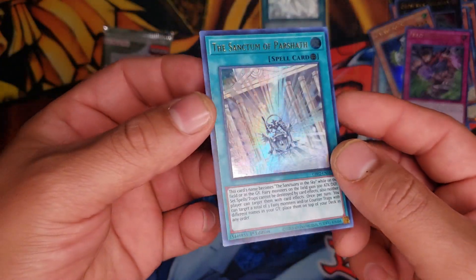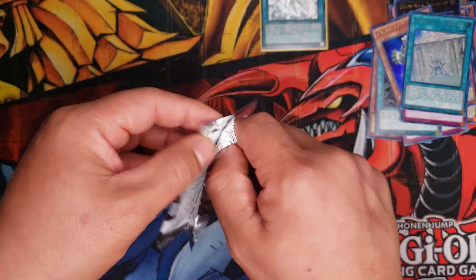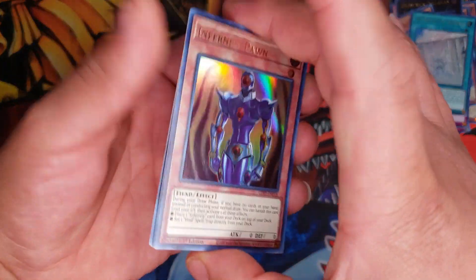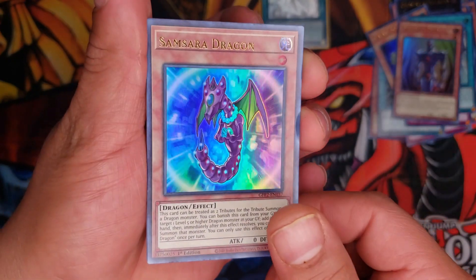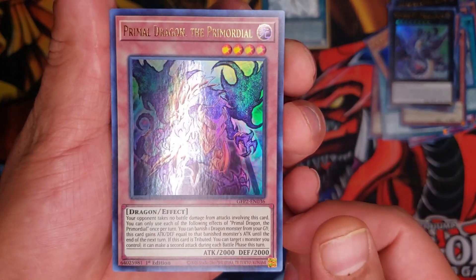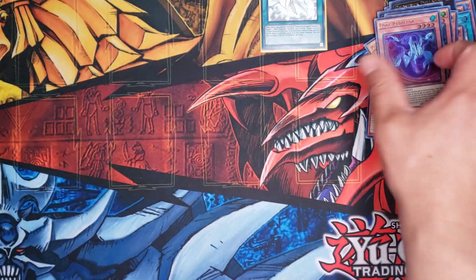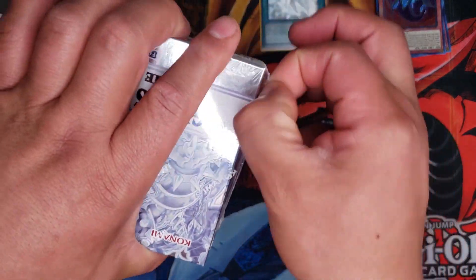Alright you guys, last pack from this mini box — Ghost from the Past: Second Haunting. Dark Magician the Dragon Knight — how awesome would it be to pull a Dark Magician the Dragon Knight? Let's see: Infernity Pawn, Samsara Dragon, Number 97 Draglubion, and Primal Dragon the Primordial — interesting. And we got Code Radiator — super cool. Okay, that's all I got for this one, so let's go ahead and move on to the second mini box.